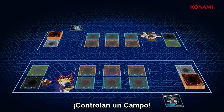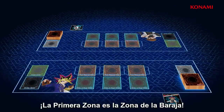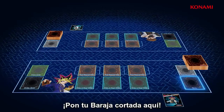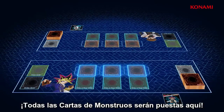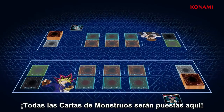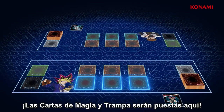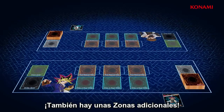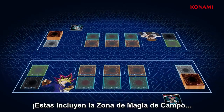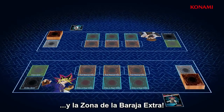Play your cards into the zones on your field. The first zone is the deck zone — place your shuffled deck here. Next are the monster zones, where your monster cards will be placed. These are the spell and trap card zones, where spell and trap cards will be played. There are also a few additional zones, including the field spell zone, the graveyard, and the extra deck zone.